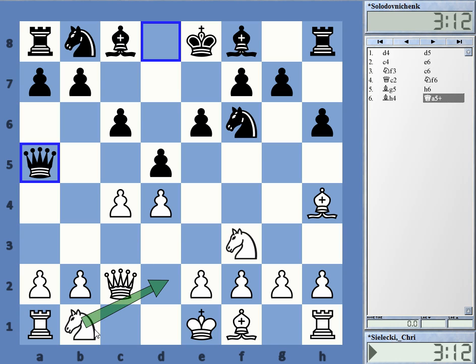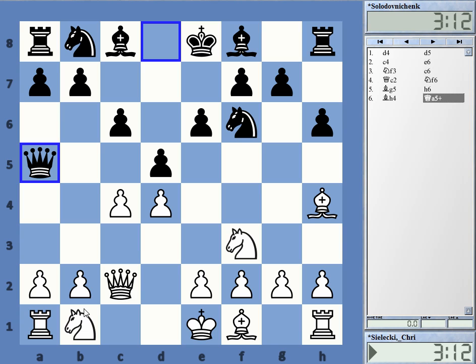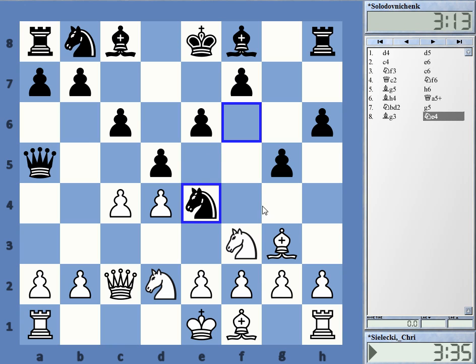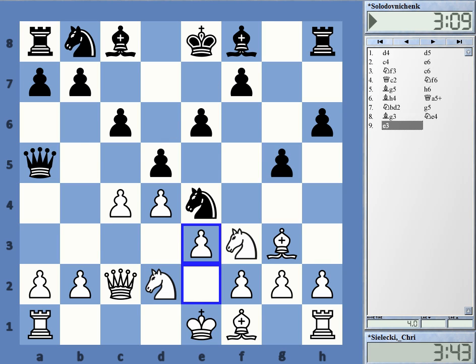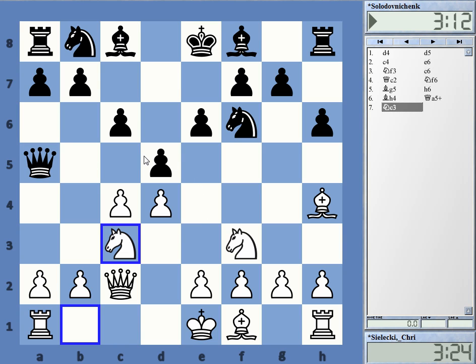Knight d2, Knight c3, and Knight fd2 are all possible responses to the check and all make some sense. However, Knight fd2 seemed a bit passive to me. The general problem is that Black can get very strong and quick counterplay with Knight e4, Bishop b4, and utilizing the pin. Note that there is always g5-g4 to kick the f3 knight — so if White plays some passive moves, Black can easily get into trouble. For example, after g4, Knight d2, White could even resign after Queen d2-Bishop b4, losing the queen. These kinds of tricks are in the position.